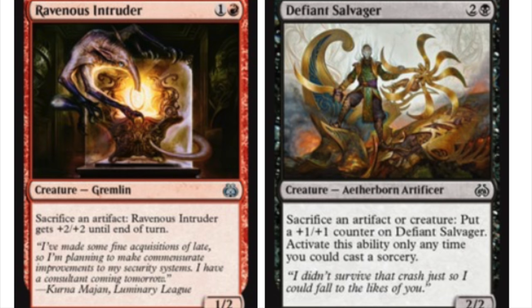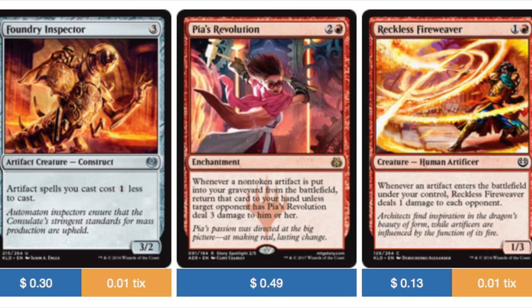Your sacrifice outlets are very easy. You have your Intruder Alarm, which is one red - on color - sacrifice an artifact, it gains +2/+2. So when you're sacrificing all your artifacts you're drawing cards, preferably more eggs, and then playing those eggs and pumping this guy up. That's one of your win conditions - a very large Intruder Alarm. Your Inspector is what's going to make your artifact spells cost one less. Remember those eggs all cost one - now they cost zero, and they can be sacrificed to either of those two creatures.